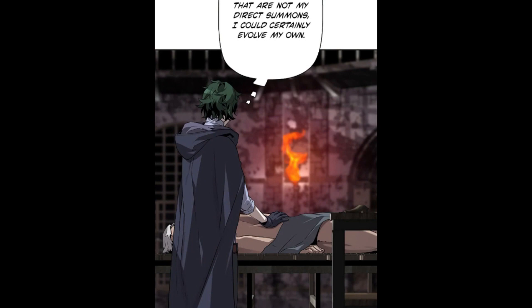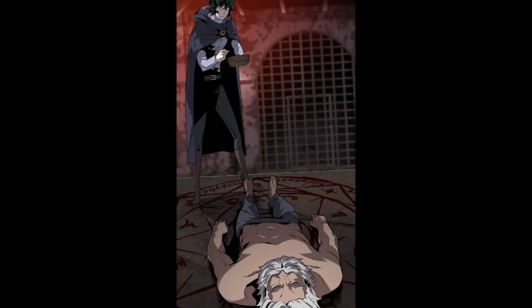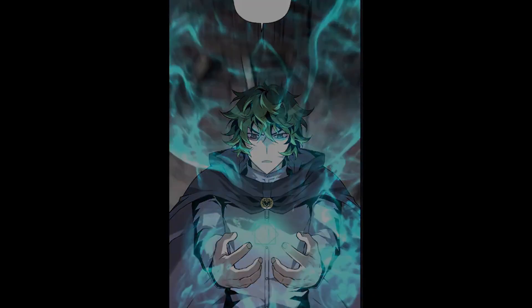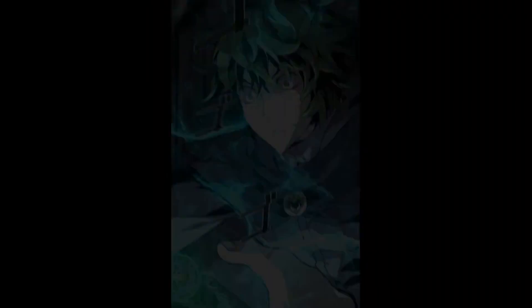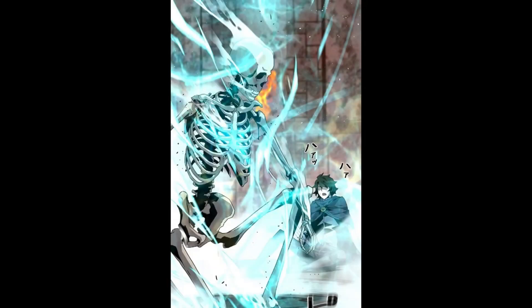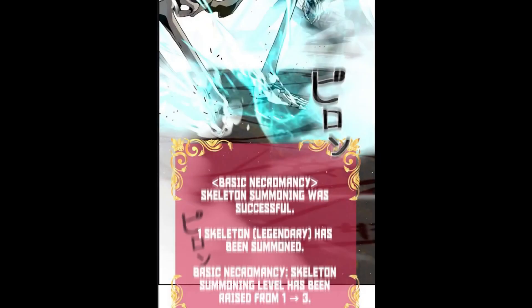Andreas thinks: if I can evolve entities that are not my direct summons, I could certainly evolve my own — so it should be fine to summon Nickel right now. He says: skeleton summoning. The system says: basic necromancy skeleton summoning has been activated — one corpse has been detected. A target capable of exercising necromancy has been detected. Additional effects have been applied. Andreas thinks: this is the amount of mana needed just to summon one skeleton. A skeleton appears in front of him. The system says: basic necromancy skeleton summoning was successful — one skeleton rank legendary has been summoned. Basic necromancy skeleton summoning level has been raised from 1 to 3.